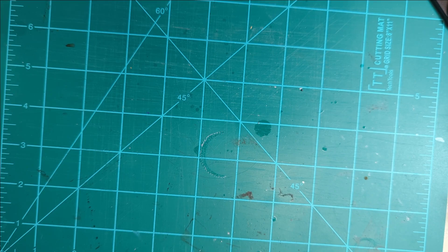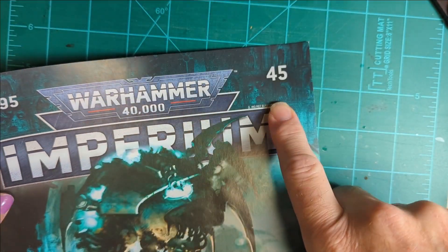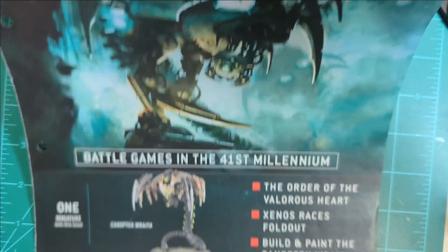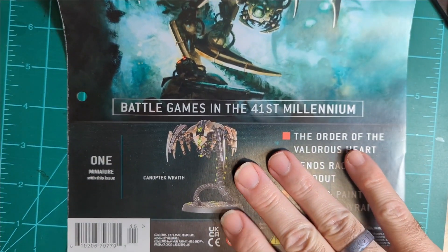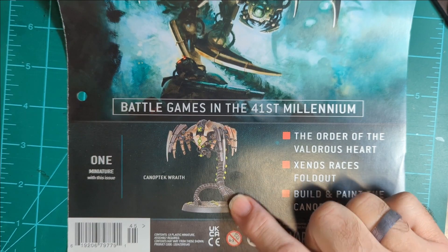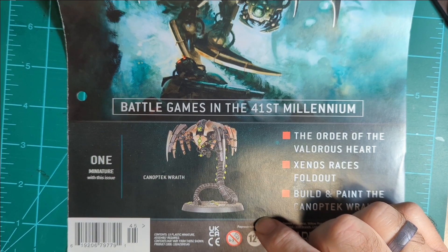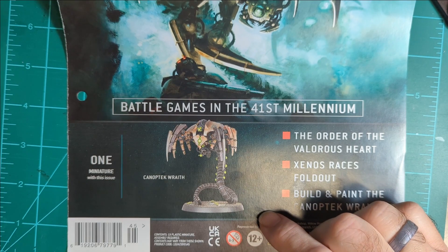You've got three choices. First choice up on the block is from issue 45 - it's the Canoptic Wraith down there. He's like a spider with a snake tail. Are you scared of one of those things? Snakes? You don't like snakes, but spiders are all right.